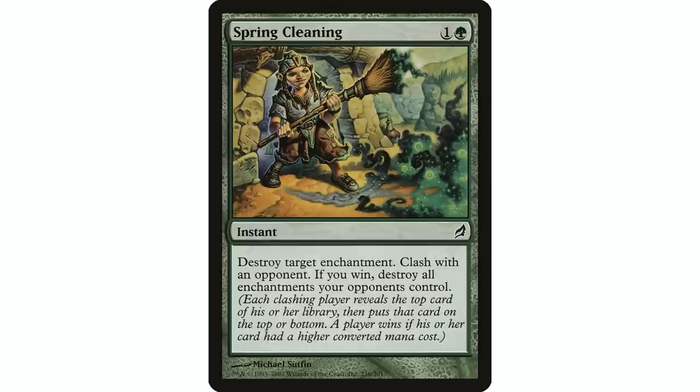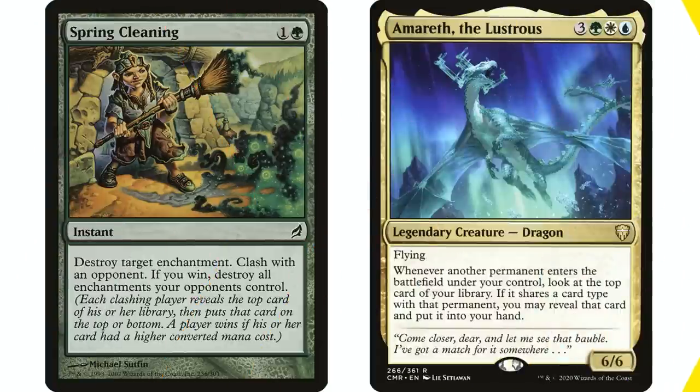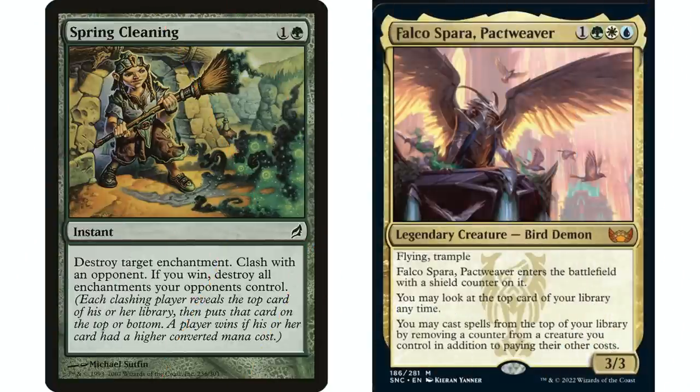Clashing with an opponent means you reveal the top card of your library — you want the bigger mana value to win. In a deck where you know what's on top of your library — like Falco Sparrow, for example, where you always know the top of your library — this seems like a great fit. You can see that you have something big and expensive on top, or even cast the cheap thing off the top to get something more expensive there. Potentially destroying all your opponents' enchantments for two mana at instant speed seems incredible.